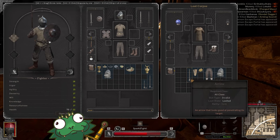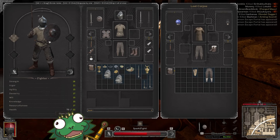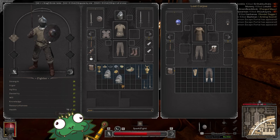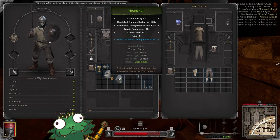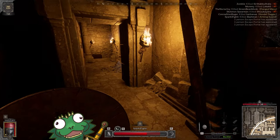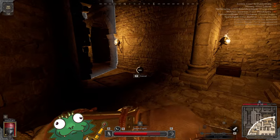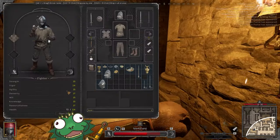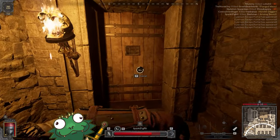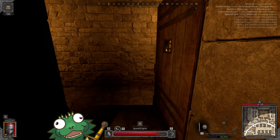We're actually going to take that falchion — in this game the falchion is actually better than the arming sword. This new helmet is going to be very nice too. You can check your physical damage reduction from armor here. Vigor is a very strong stat because, like I said before, it doesn't really matter how much damage you do if you're dead — and vigor increases our health.